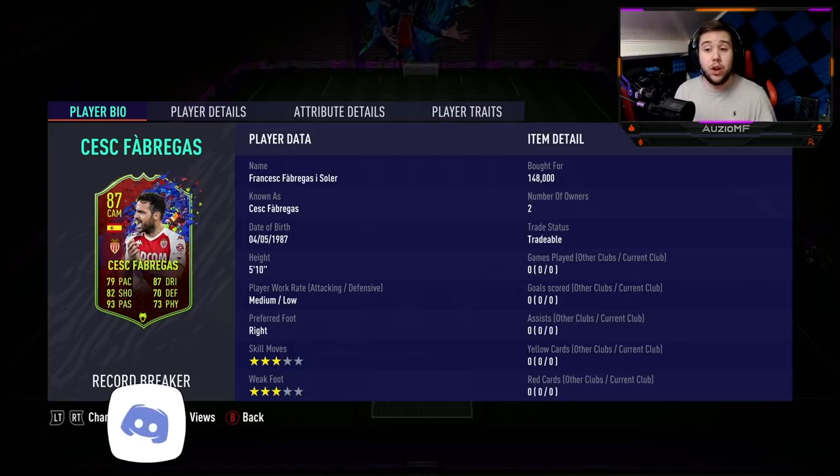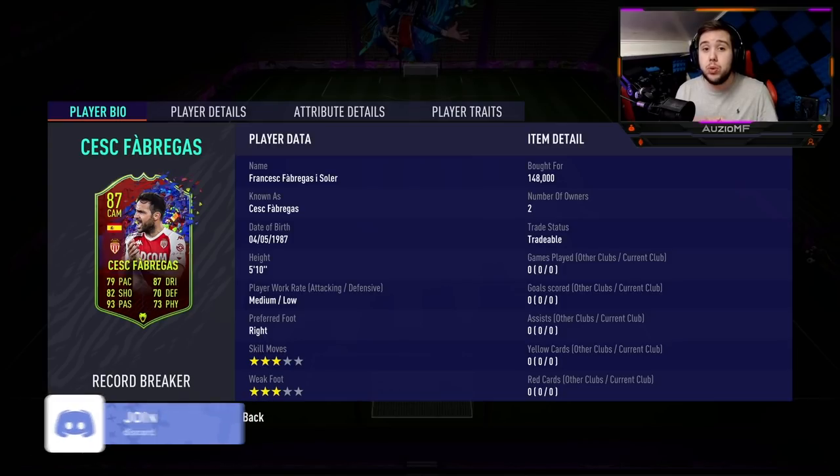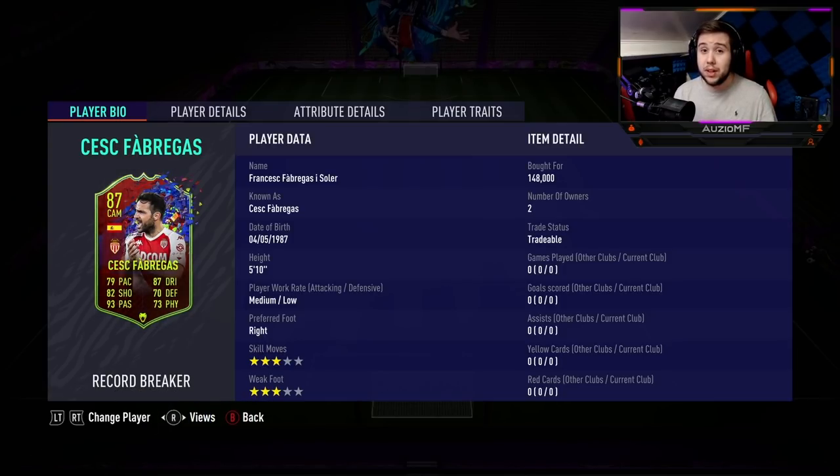The upgrade has got a plus 37 to pace comparing him to his gold card — we don't see a plus 37 very often. He's got a plus 12 to dribbling, a plus 15 to shooting, a plus 11 to defending, a plus 17 to physical, and a plus 13 to passing, which means he's obviously going to be absolutely unbelievable at passing that ball.